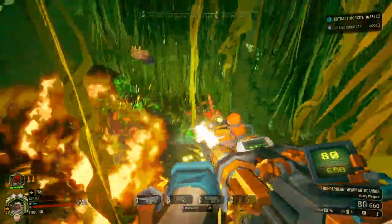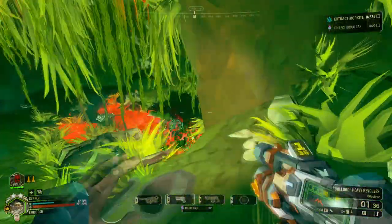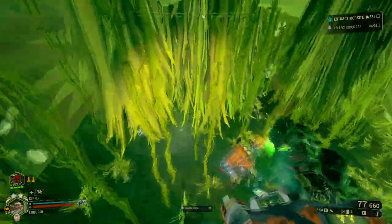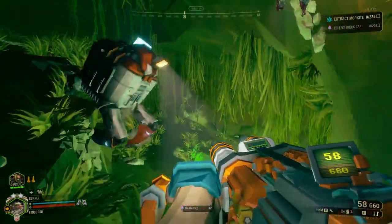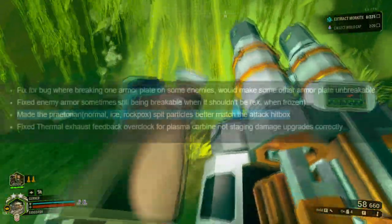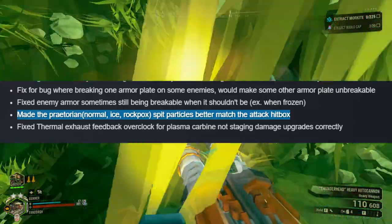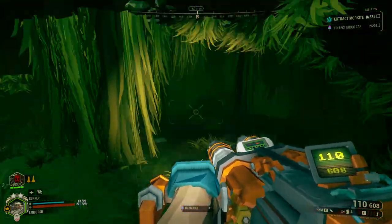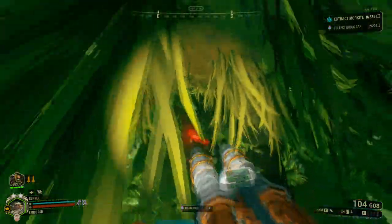You can actually see where it's spreading the acid spit now — that's actually really nice. I did see the patch notes for that. They made the Praetorians actually show where they're spitting, properly, instead of it just being like this one giant green mist that you think you dodged but then you're just taking poison damage for no reason.